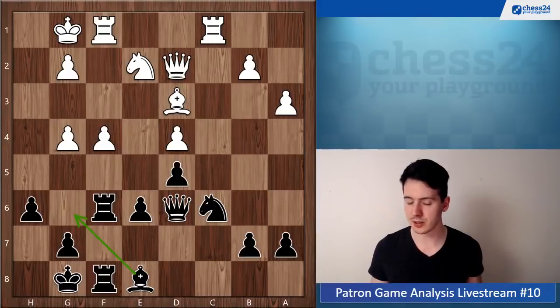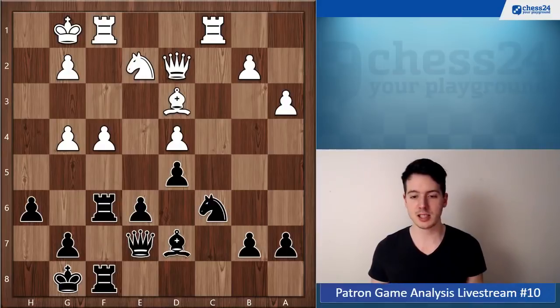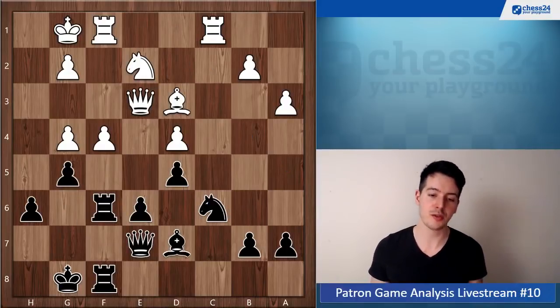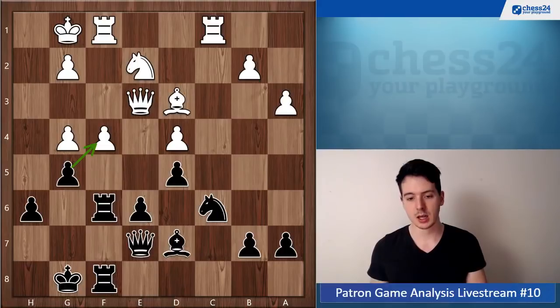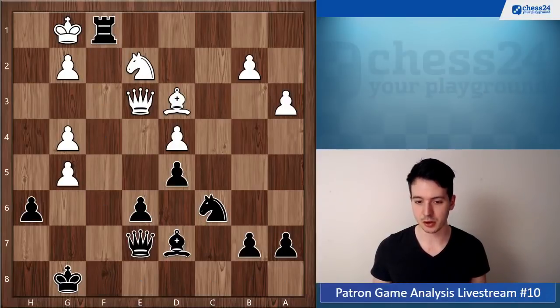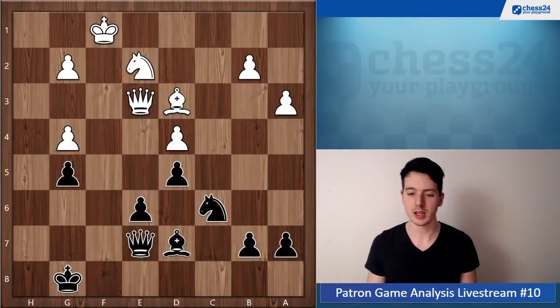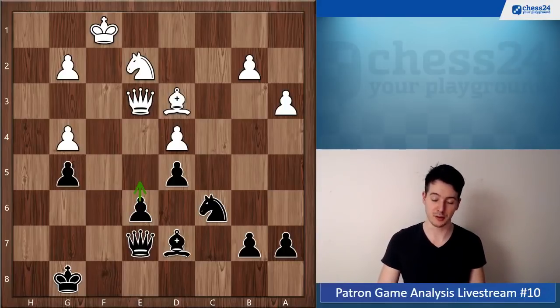Bishop e8 is interesting as an idea, but maybe white has a good reaction. There's actually another idea: queen e7. Let's say white plays queen e3 like he did in the game — now you can go g5, which is quite nice, attacking the pawn on f4. The point is that after fxg5 you can take on f1, then take back on g5. White has to take back first, then hxg5 — and this is definitely an improvement for you. You can think about e5 again, and white has doubled pawns on g5.